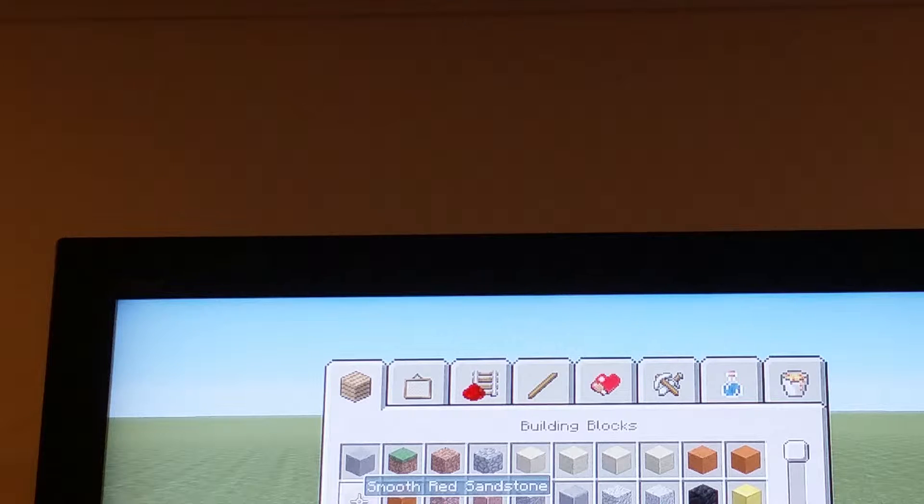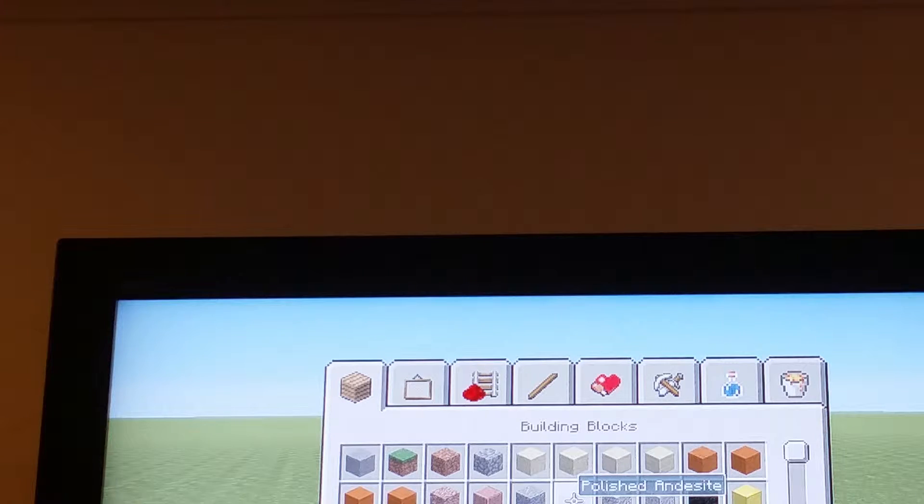Links and red sandstone, red sandstone — blue red sandstone, chiseled red sandstone, and polished red sandstone.